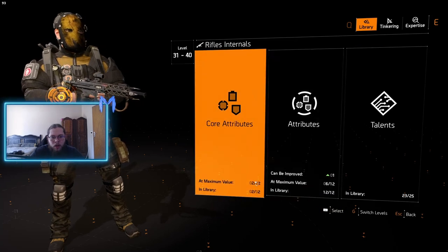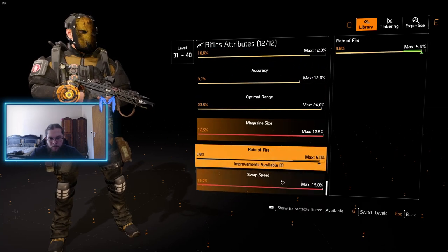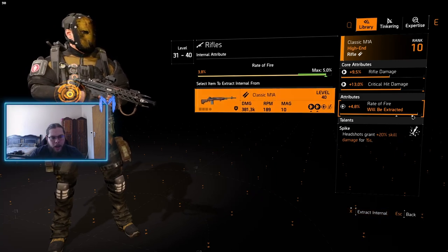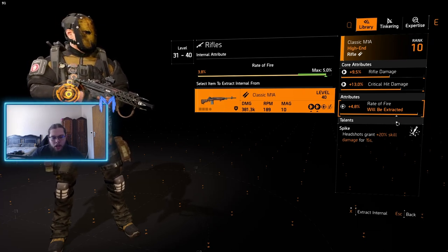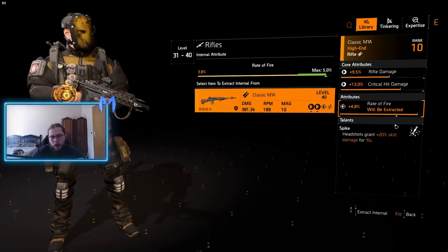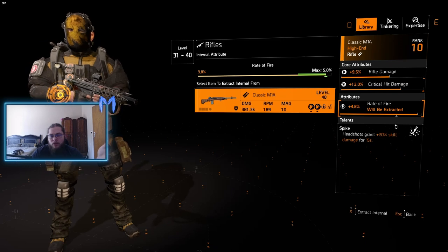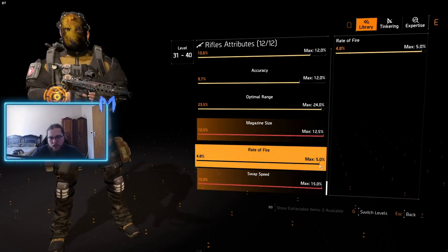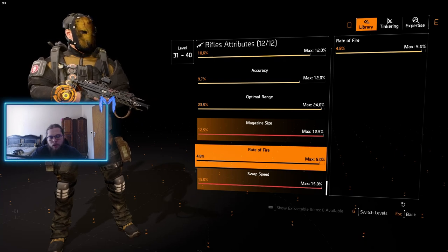If we go into Rifles, we'll see there's a base attribute I can extract. Scrolling down, we find a Classic M1A with a higher roll than what I had. So we're going to hold X and extract it — note this destroys the item. I'm losing this M1A, but I'm getting this roll so I can put it onto any rifle I want going forward. There we go, it is now extracted and I can at any time go and recalibrate and put this on any rifle.